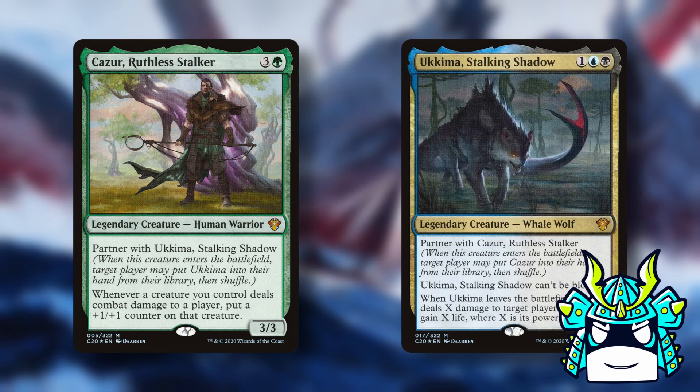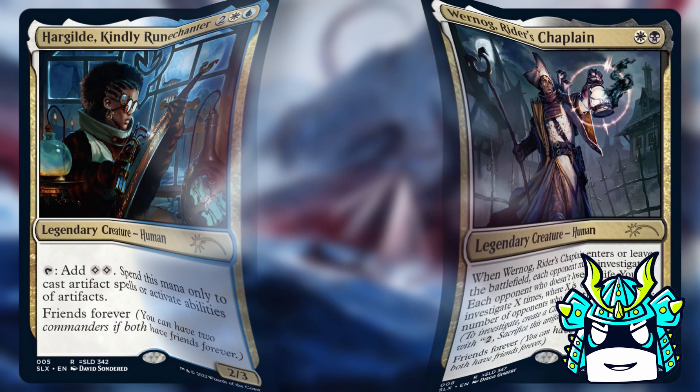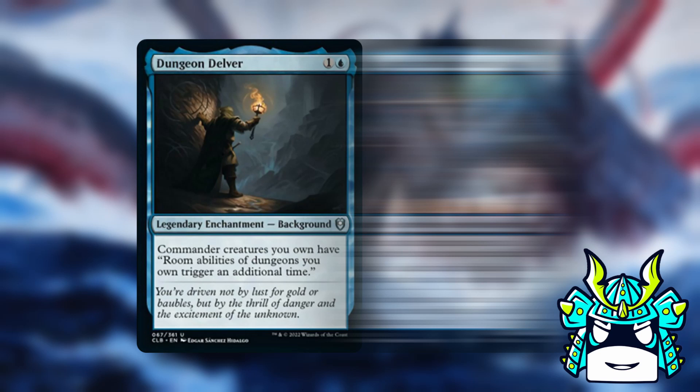There aren't any partner-with pairings that can work, so we don't even have to consider those. There are some friends forever pairs that would let us play Garuda, but none of them have any creature or graveyard synergies, so this doesn't really seem like a good option. As far as backgrounds go, almost all the background commanders seemed really bad here — most of them cared about random stuff like dungeons or dragons or party, and hardly had any synergy with Garuda at all.